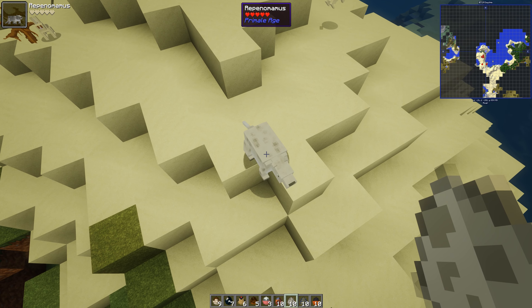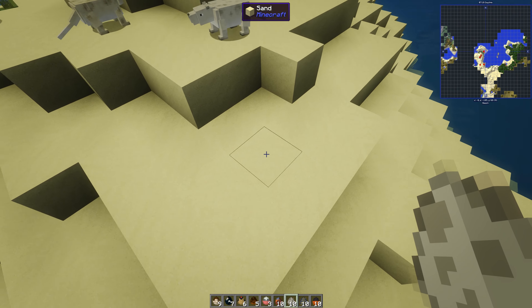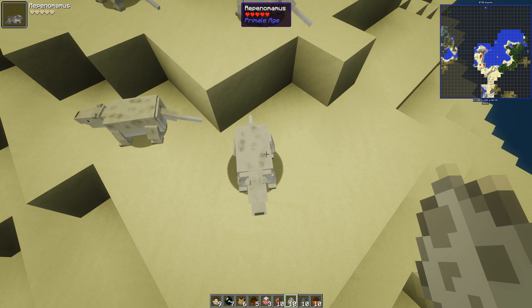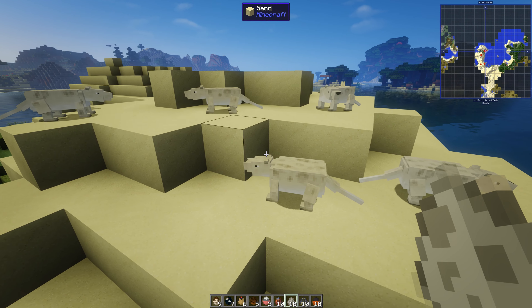Repenomamus - that's like a miniature polar bear, though it's probably just a big rodent I suppose. There are two different shades. Just like a big rodent.